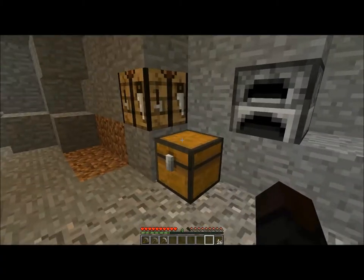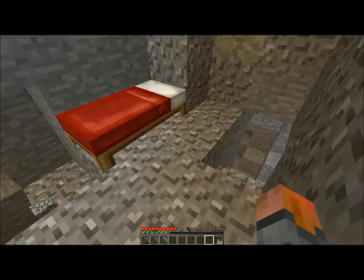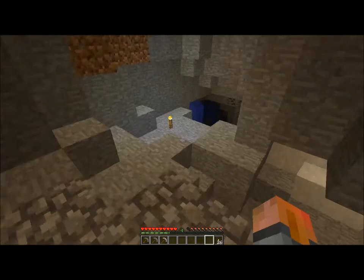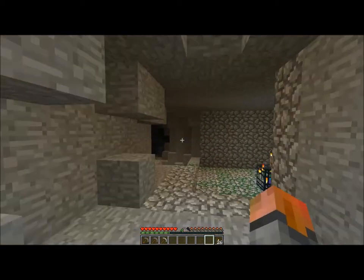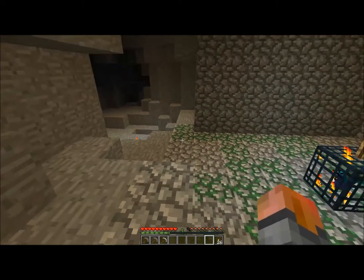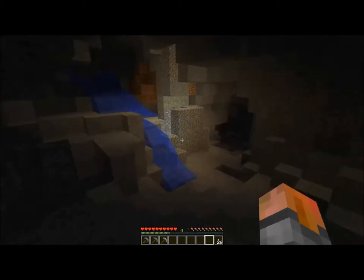I've already found a mob spawner — it was zombies. I lit it up. We'll go down here and look around. I haven't really gone anywhere except down. I'll take you the way I went first. It's a little laggy. I got robbed though, because there's no chest whatsoever in here. But it is a plus because I did get some mossy cobblestone, which is going to look great on our witchery house.